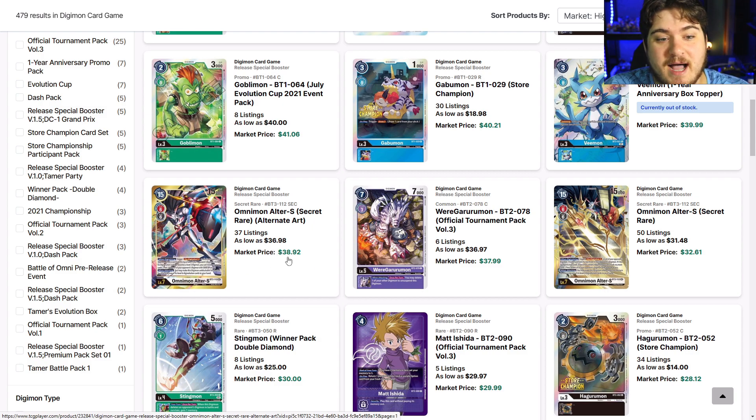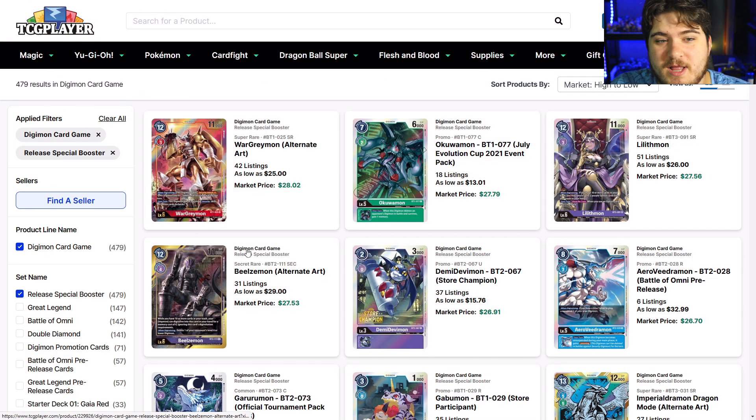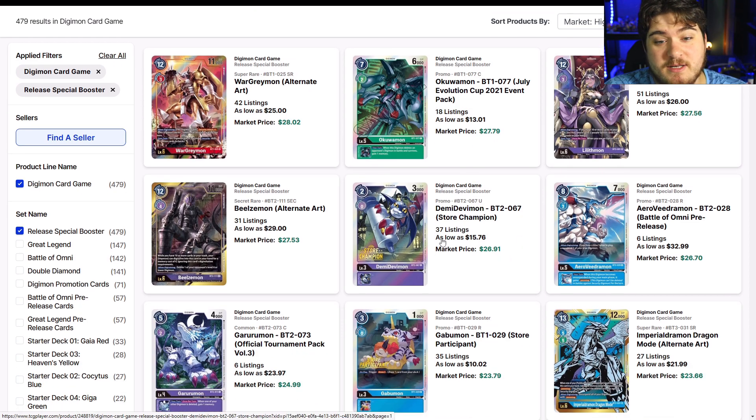Alter-S is sitting at $36 for the alternate art and $31 for the regular art, so definitely pick up whichever you like — both of these cards are going to be great in future product, don't sleep on them when we go into high color format. Matt Ishida from the official tournament pack volume three is $30. With Wargrowlmon I don't see that value; champion Growlmon is bad. Stingmon at $25 should be going less, and that poor Greymon alternate art — remember when this was $60.